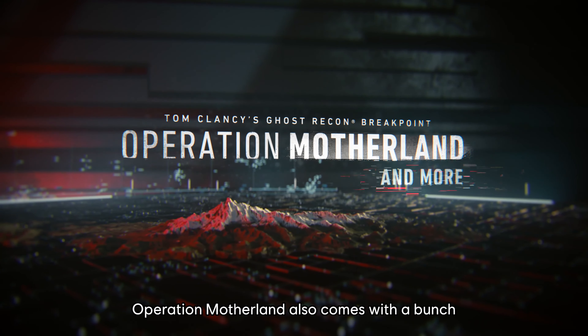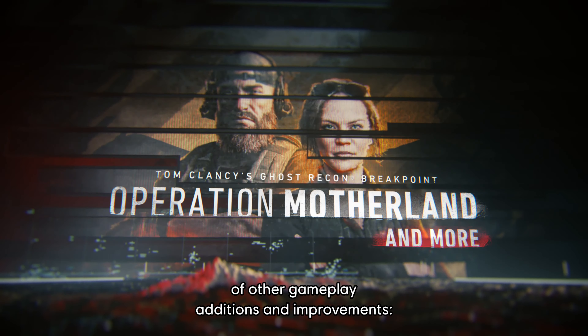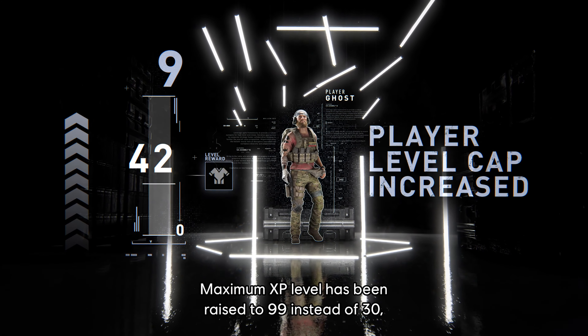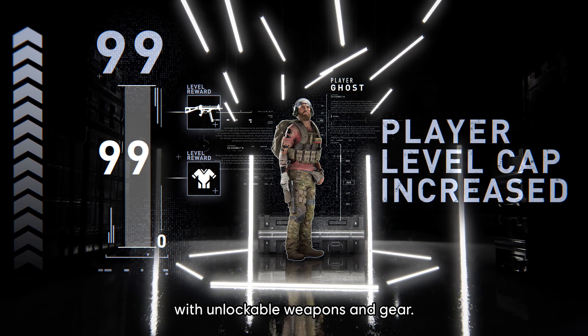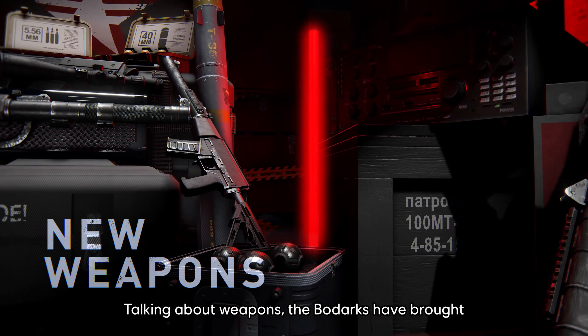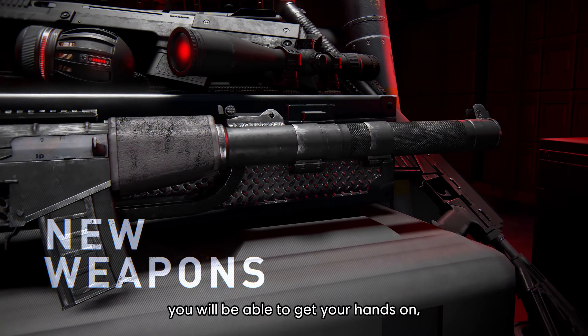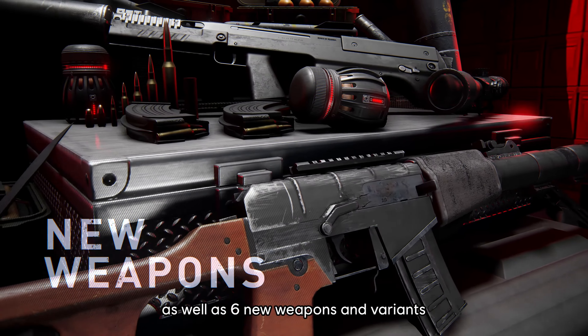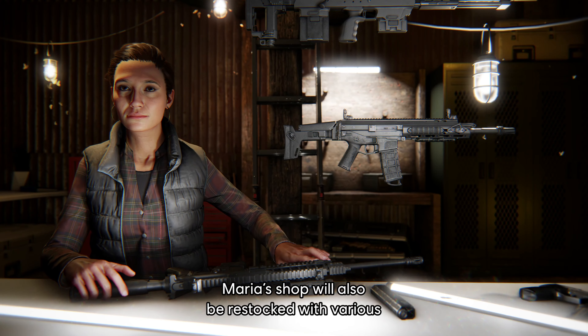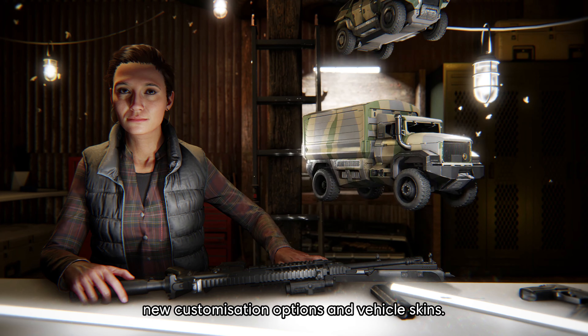That's not all, Ghosts. Operation Motherland also comes with a bunch of other gameplay additions and improvements. The maximum XP level has been raised to 99 instead of 30, providing a new long-term objective with unlockable weapons and gear. A new Weapon Mastery System will allow you to use extra skill points to improve certain characteristics of selected weapon categories. The Bodarks have also brought with them five new Russian weapons and variants, as well as six new weapons and variants available in Maria's Shop, which will also be restocked with new customization options and vehicle skins.